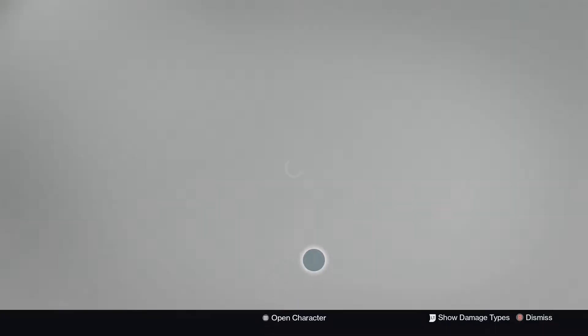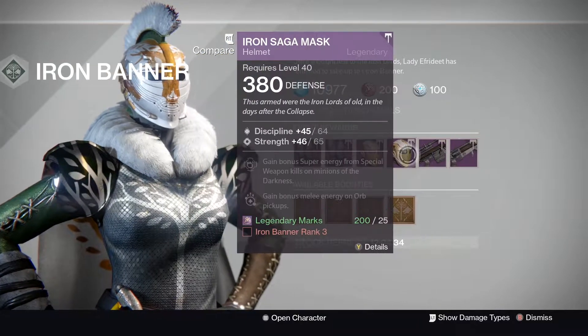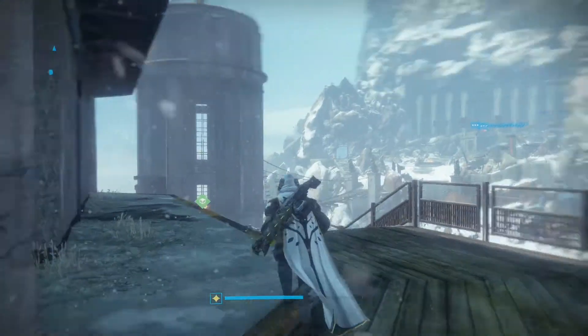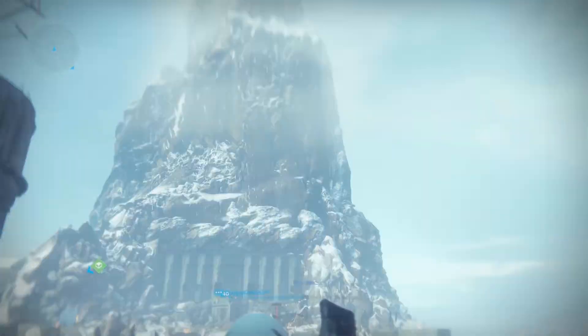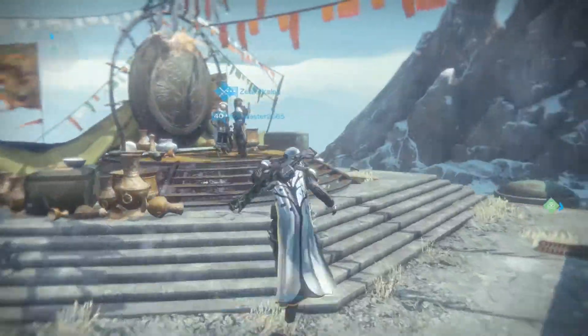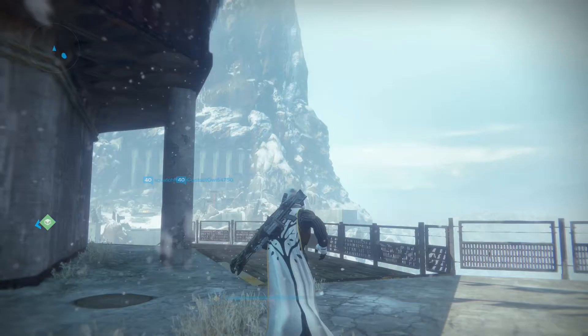The sniper rifle here — the Laughing Heart. I already have a god roll of this, but Hidden Hand, Quick Draw, Injection Mold — holy shit, this is a god roll for PvP if you want it. Sadly PvP is in a really shitty spot right now. Anyway, this is the last Iron Banner and I thought I'd just make a video on it. I stopped making Iron Banner videos through year two I think.